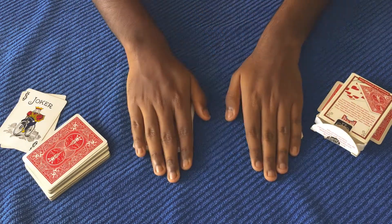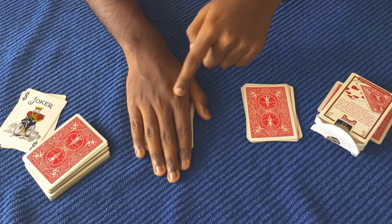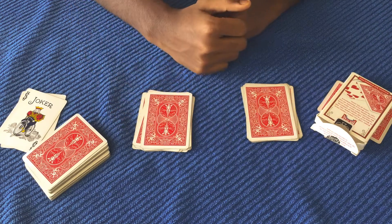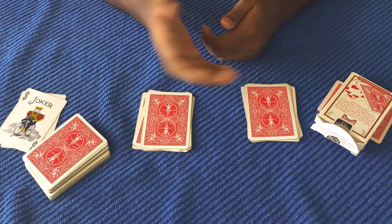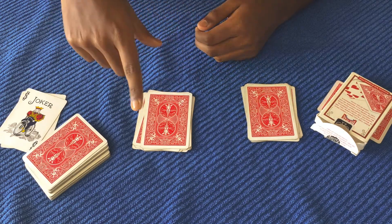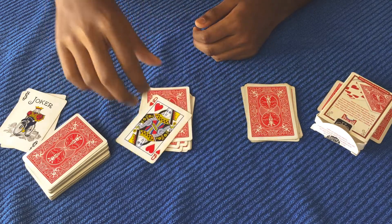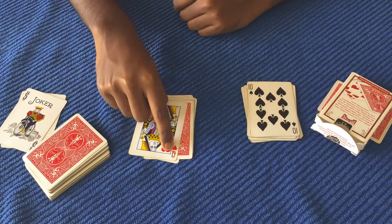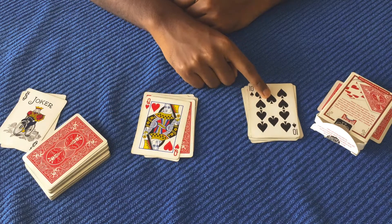I'm going to ask the spectator to put their hand over both piles, and I'll lift any hand of their choice. Let's suppose they lift this hand. So we're going to keep this card as the number card — we take the number from this card and the sign from this card. The spectator turns over each card. The number here is the queen, and the sign here is the spade.